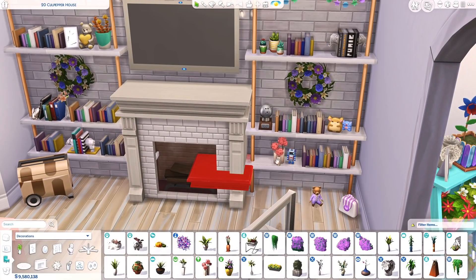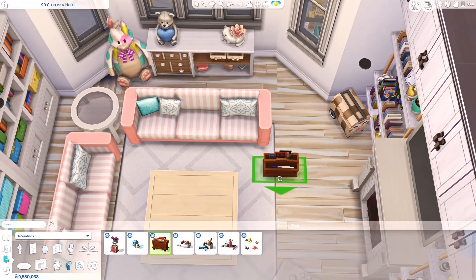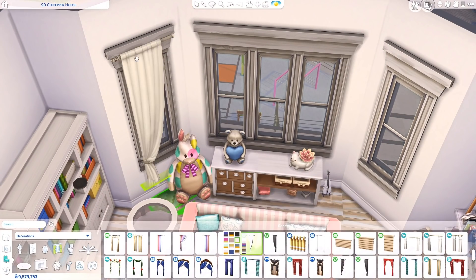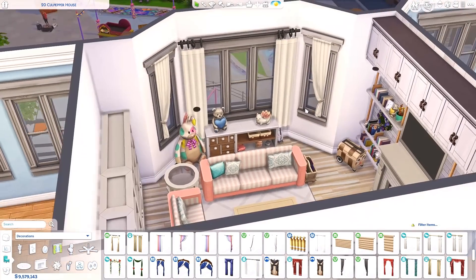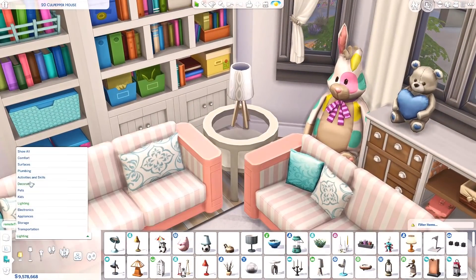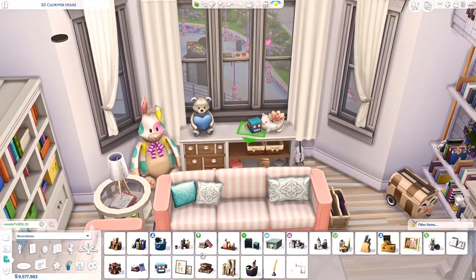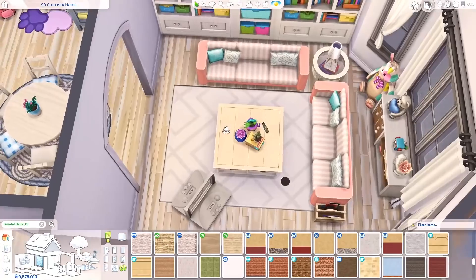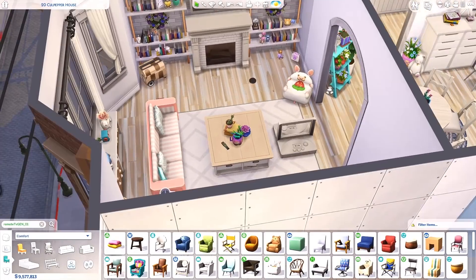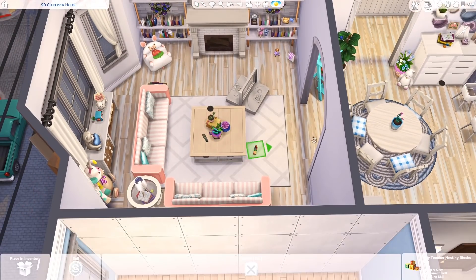I wish we got more furniture like Parenthood's so we could mix and match. Let me know what you think will be the next expansion pack — I personally have no idea, but I feel like it'll probably come out in June since they released both Seasons and Island Living in June in prior years. I'm really curious to hear what you guys think.